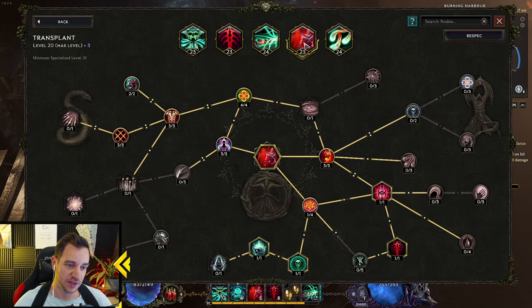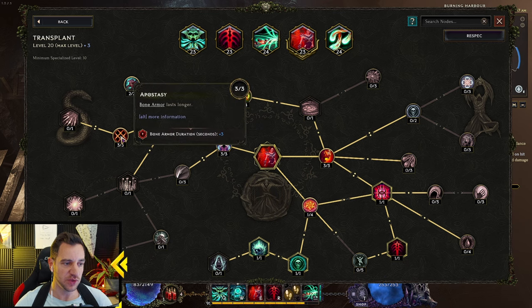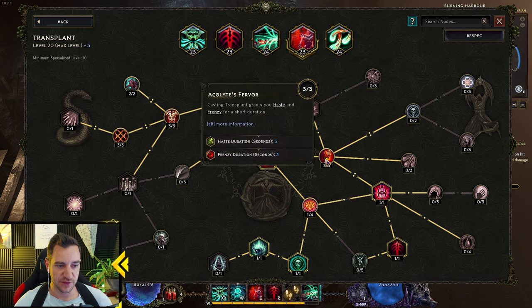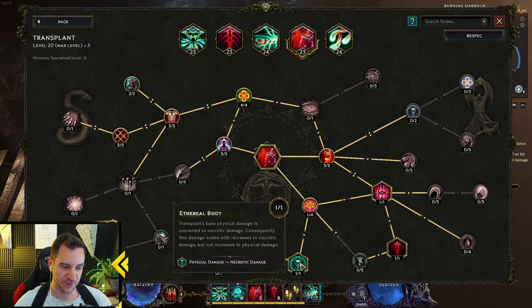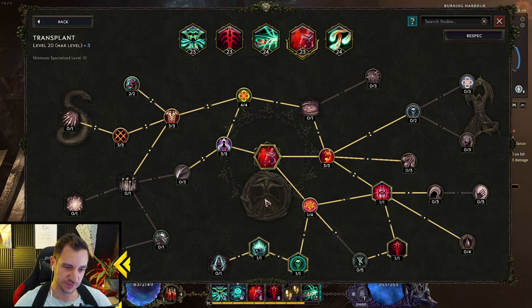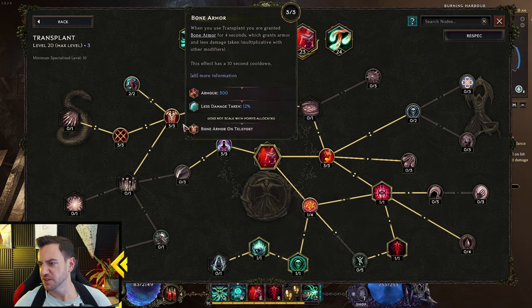Transplant — classic thing as always. Less health used, bone armor, bone armor, bone armor — that's the key, it makes it very tanky on top of your 8,000 ward. Frenzy and haste are nice, especially haste. The key thing is that it casts Bone Curse around the target location after you arrive, which applies the armor shred on the enemy. So you transplant on them, cast your Catechonic Fissure, then just keep hitting Soul Feast. It also converts to necrotic damage and inflicts fear. Max out all the bone armor nodes — that's what you want.